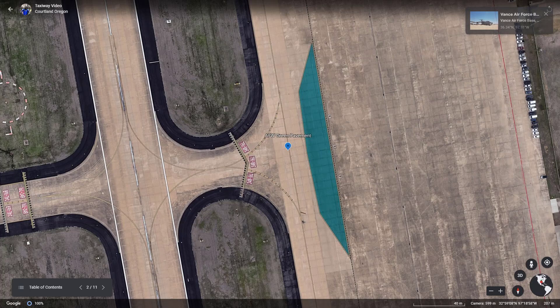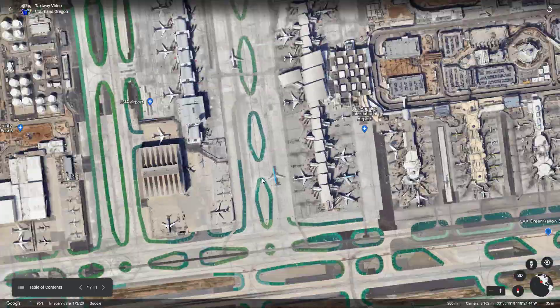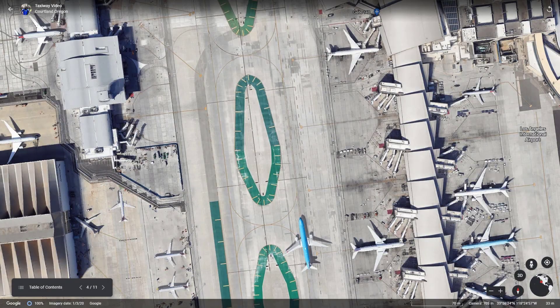Green will be used to further identify pavement not intended for aircraft use. In some cases, like at LAX, yellow markings with a green backdrop are used to bring maximum attention to areas not intended for aircraft taxiing.